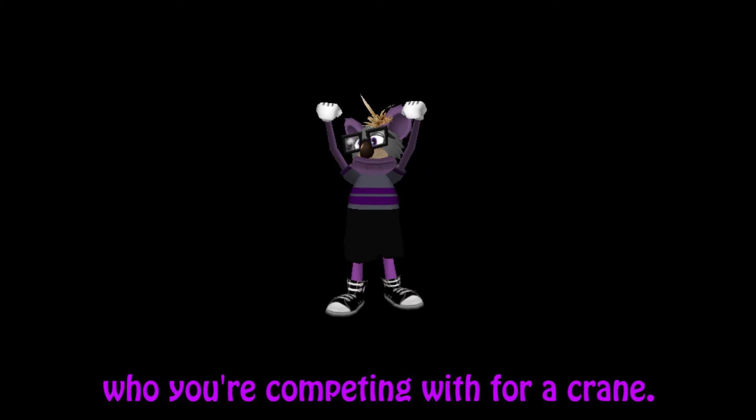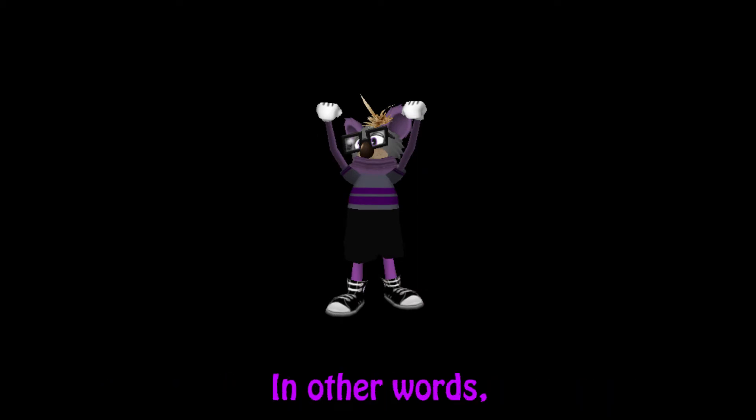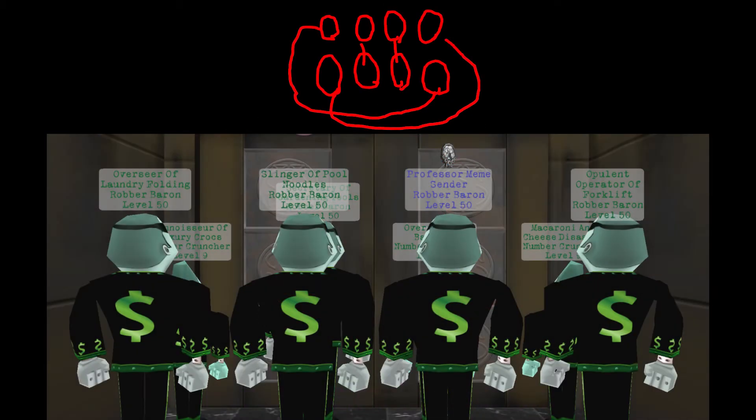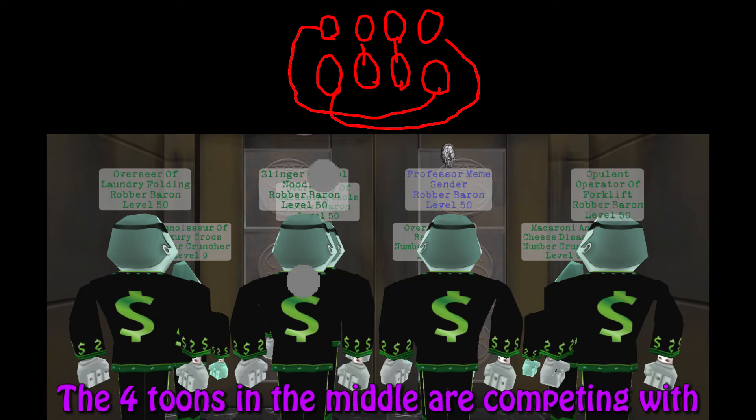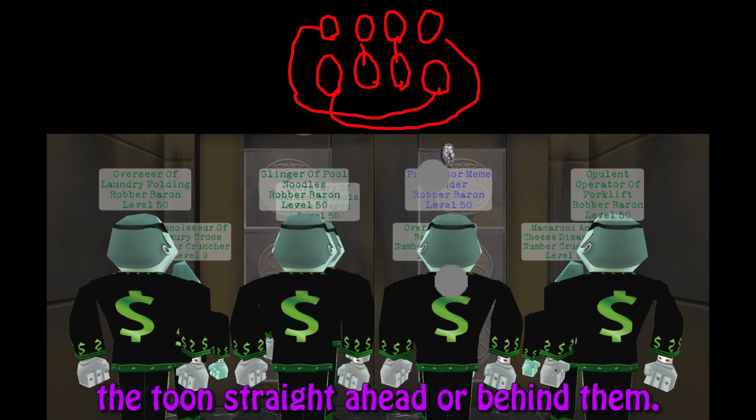Another useful thing to know is who you're competing with for a crane — in other words, who is going to spawn next to you. Here's a simple diagram: toons in each corner are competing with the toon in the corner diagonal from them. The four toons in the middle are competing with the toon straight ahead or behind them.